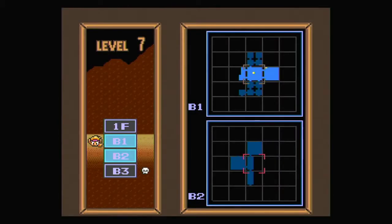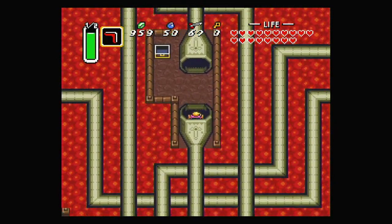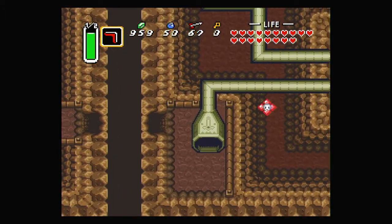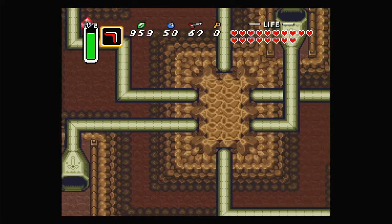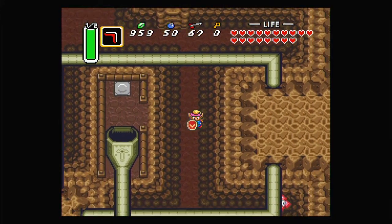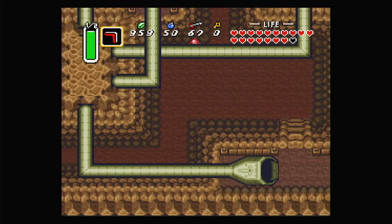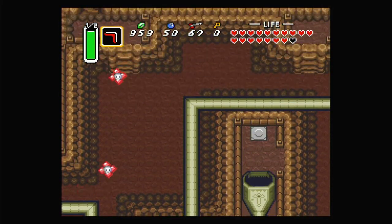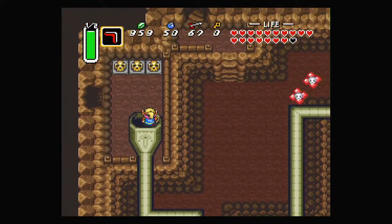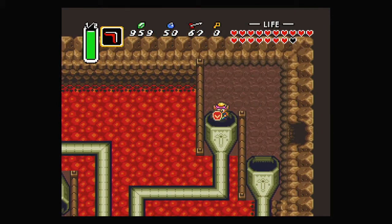Now what items do we have in this dungeon so far? We've gotten all the dungeon items already except for the main dungeon item. This pipe takes us over here which has some magic for us — so that path is completed. You need to make sure you take the down path first, otherwise you'll run into a dead end because you need the big key. Since this down path loops, it's probably just a lot easier to do that one first.